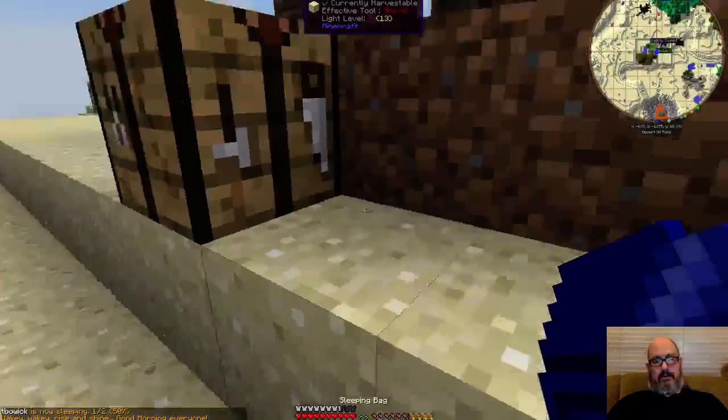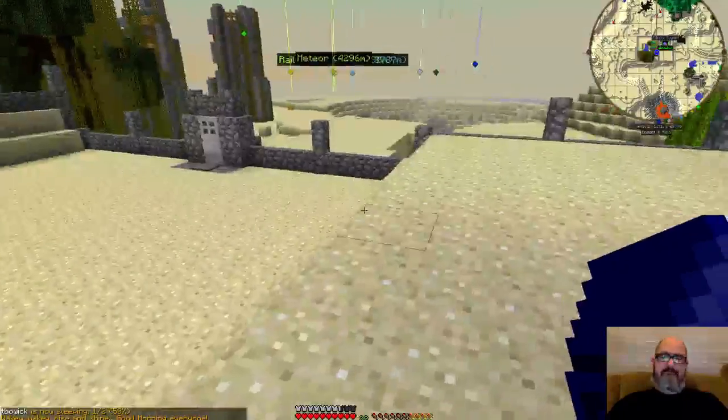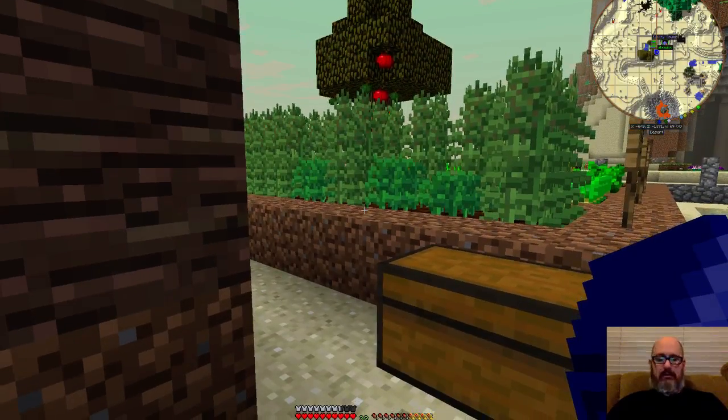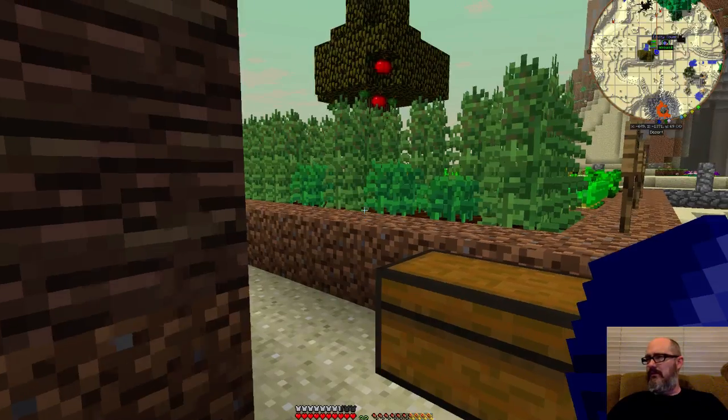Blood lights. That's kind of cool. We can also make the redstone lamps, which are really kind of cool. They just need a redstone signal to work. Oh, we don't have any redstone, do we? Or very little. No, we have some?